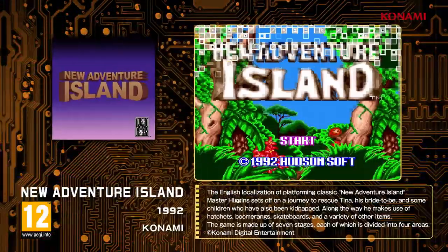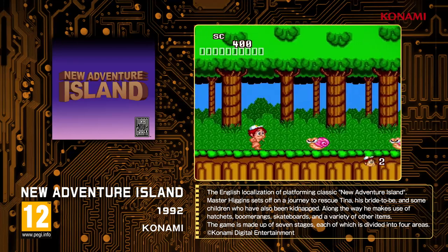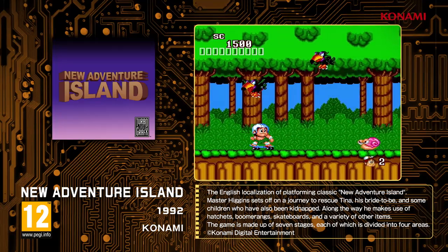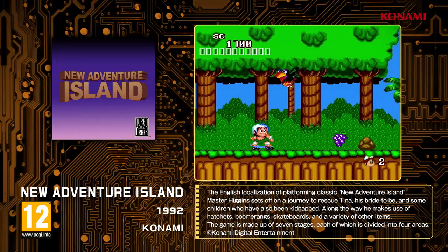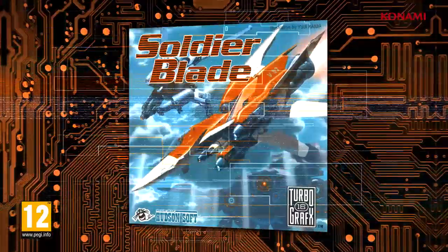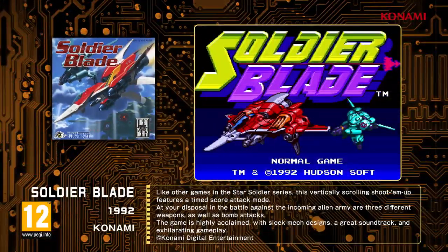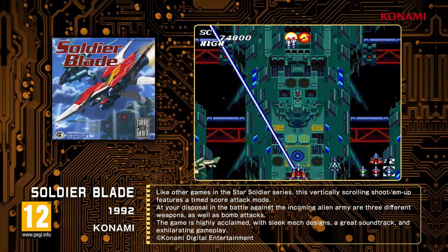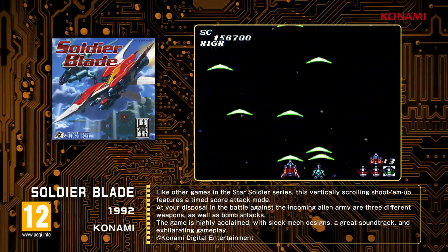New Adventure Island — in this classic platform game, play as Master Higgins and make use of hatchets, boomerangs, and even a skateboard to rescue the kidnapped children and his bride-to-be, Tina. Soldier Blade, a vertically scrolling sci-fi shooter game with time attack modes called Caravan Stage.